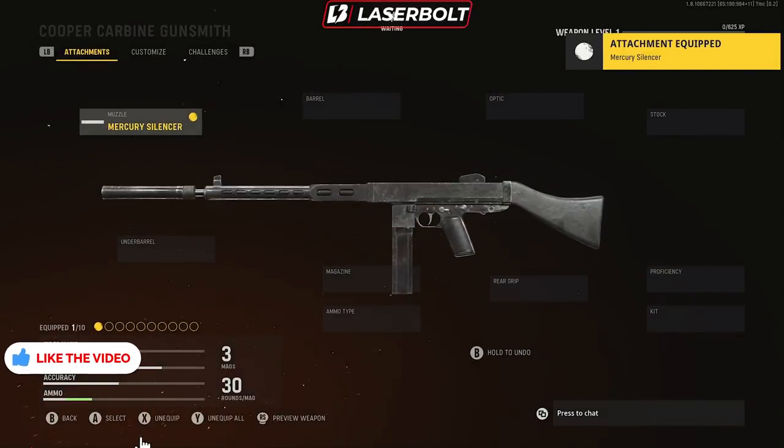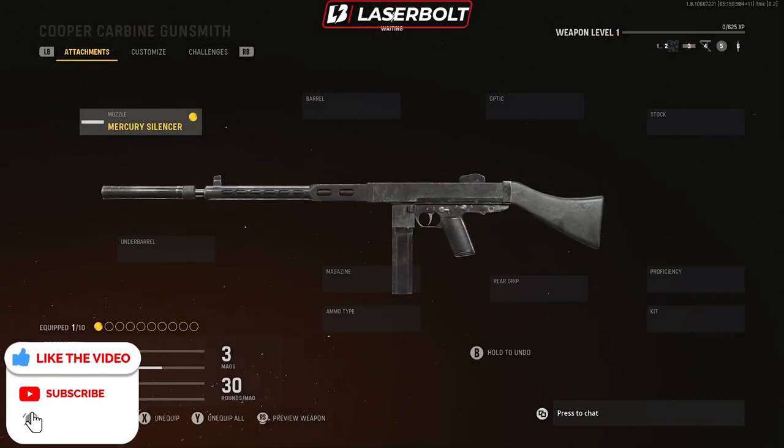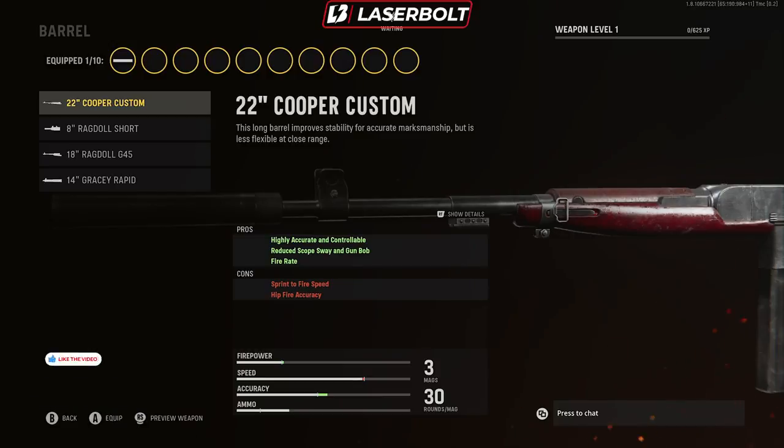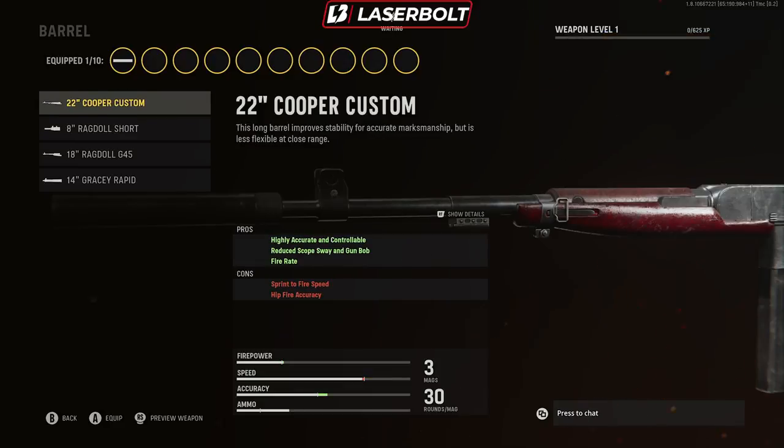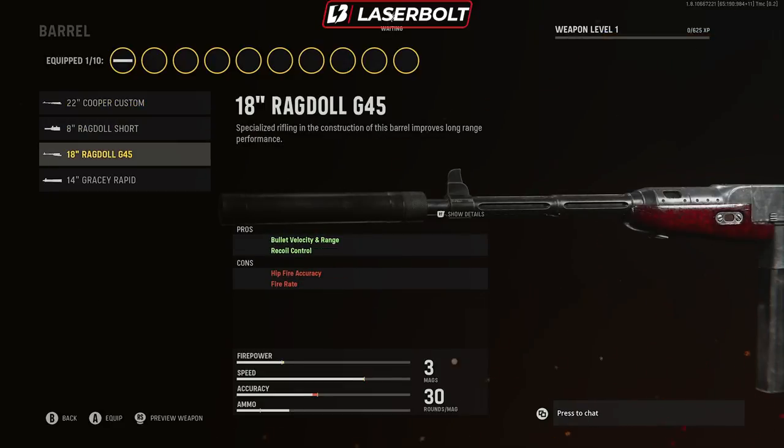For the barrel, we're going with the 8.1. The reason is it gives us aim-down-sight speed, walking movement speed, and sprint-to-fire speed — a lot of fast benefits. We do lose some fire rate, which is actually fine. The fire rate reduction helps us control the weapon a little bit, because this weapon's recoil can be all over the place, so that slight reduction helps with recoil control and accuracy.